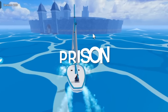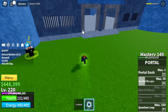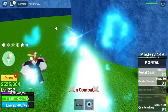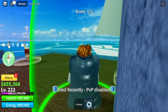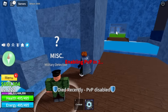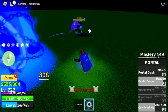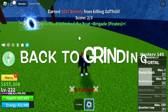When I reached the Prison, someone was already killing the Warden — that's our target. I decided to help him but instead he tried to attack me and killed me. I tried to fight back because using Portal Fruit in PvP, you're like a ninja. Someone will call you a runner but let's try it. Back to grinding.